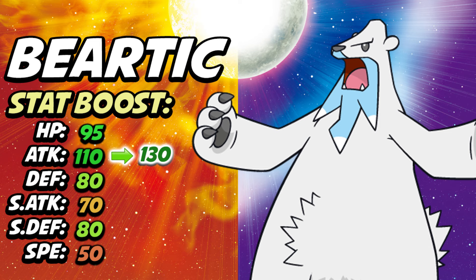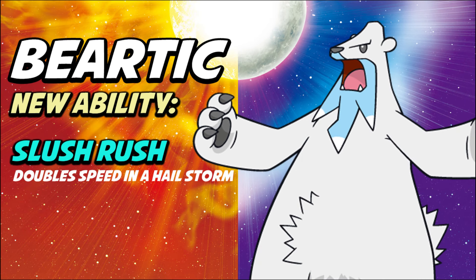It also has a good movepool with some really powerful moves. It also got a new ability called Slush Rush. Slush Rush is like Sand Rush, except it triggers in hail. So if you are in a hail storm — when a Pokemon uses the hail move and it snows for five turns damaging non-Ice type Pokemon — Beartic's speed stat is going to be doubled. This adds some utility to Beartic.